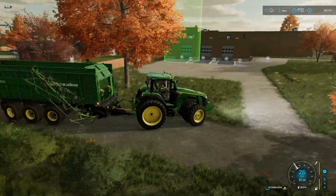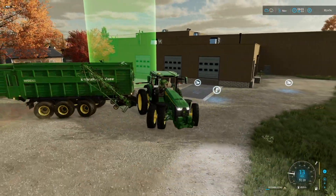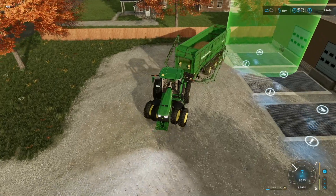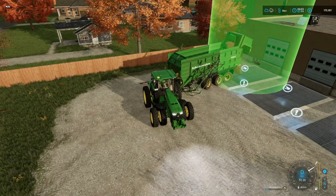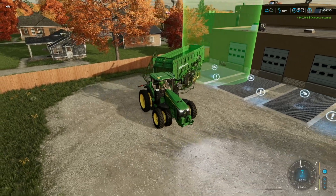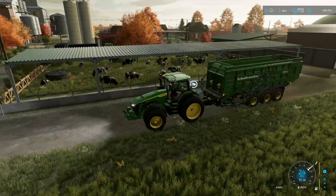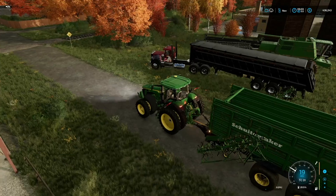We're heading to our very own sell point that we placed down — Station Bay or Selling Bay number three — and that's where we're going to sell all this straw. I know not everybody's able to use the 'put whatever you want wherever you want' mod, but if you are, I definitely recommend putting a couple of selling stations back here. They look cool, they're exactly where you'd expect them to be, and they don't overlap with each other. We'll sell all that — how much do we make? $340,000.